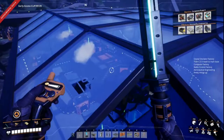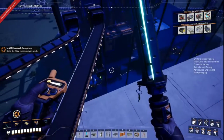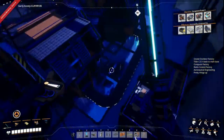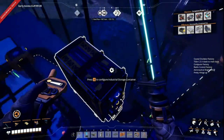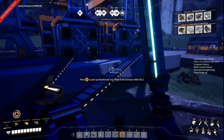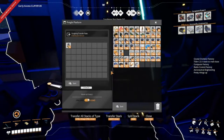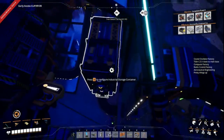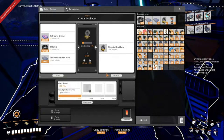And there we go — we're producing our crystal oscillators. I still need to finish the roof line here. Those crystal oscillators go back over here to our train. The train was already there picking stuff up. Here they go — ta-da, we have crystal oscillators coming. So this is our crystal oscillator factory.